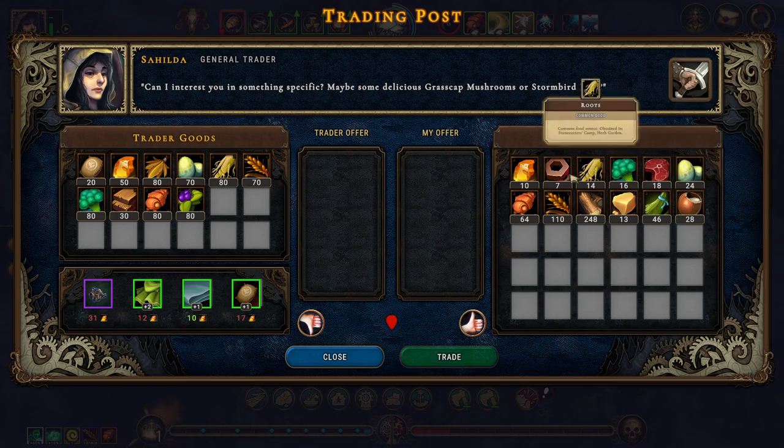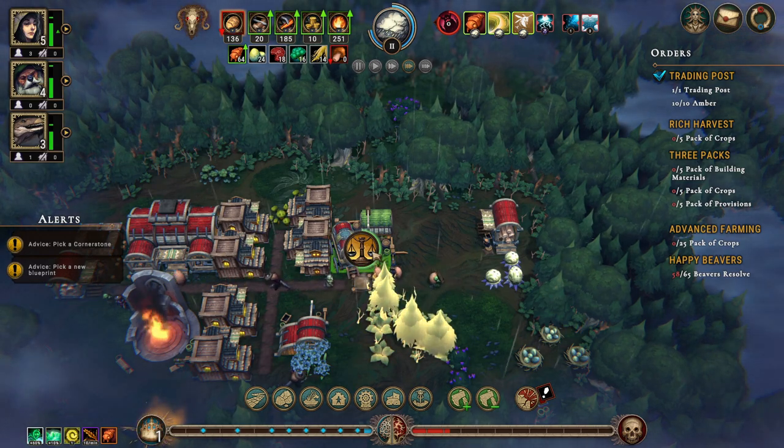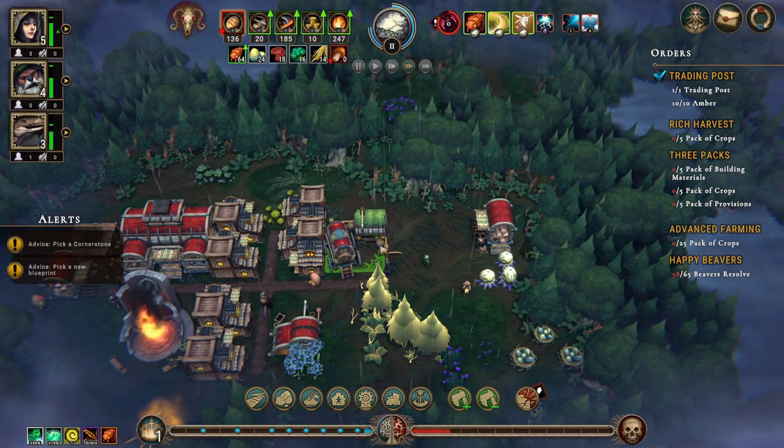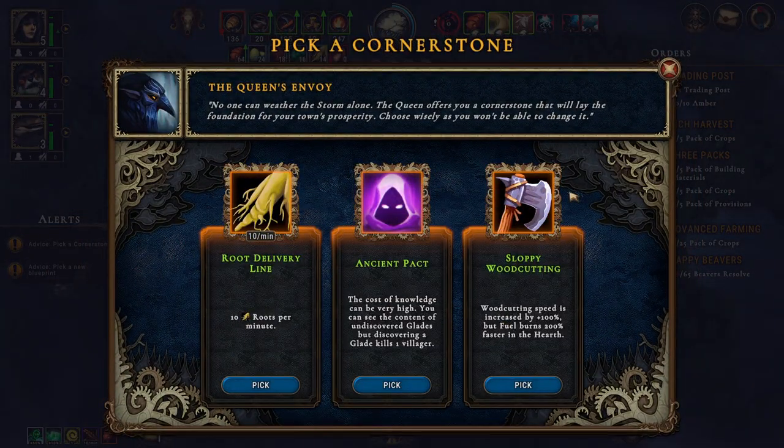I don't think I want to give up anything that we have really. We can't see trade routes when the trader is here. Root delivery line - 10 roots per minute, that is really nice. Ancient pack - the cost of knowledge can be very high, you can see the content of undiscovered glades but discovering a glade kills one villager. No thank you. Sloppy wood cutting - no thank you. We'll take the root delivery line.